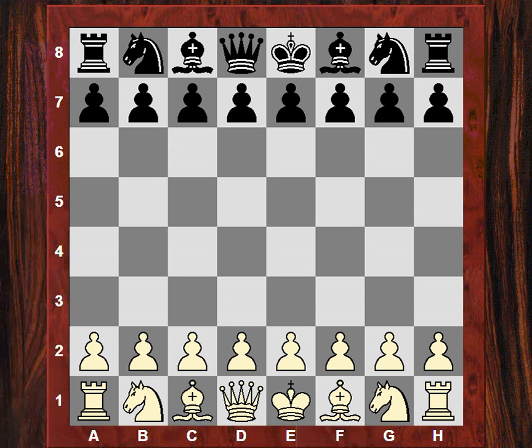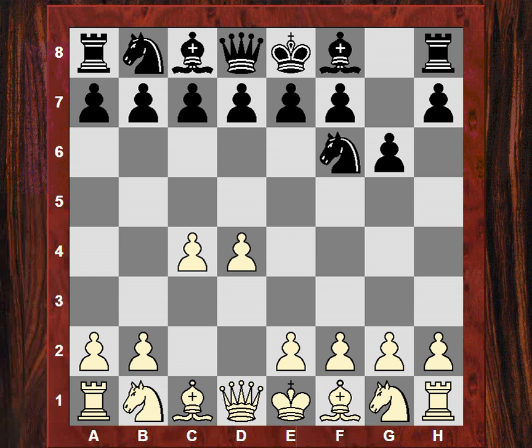Evening all. Let's have a look at the 1970 encounter, just two years before the classic World Championship clash between Fischer and Spassky in 1972. They met in 1970 and we see again Boris playing white, Fischer playing black, and again a battle in the Grunfeld Defense.